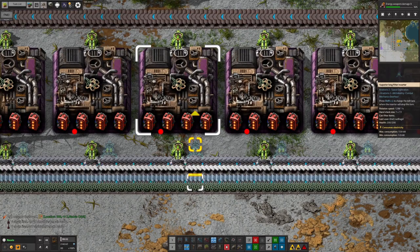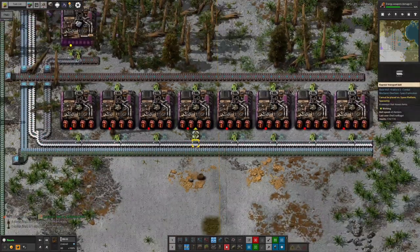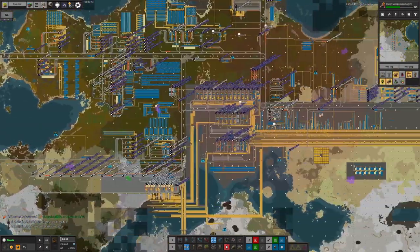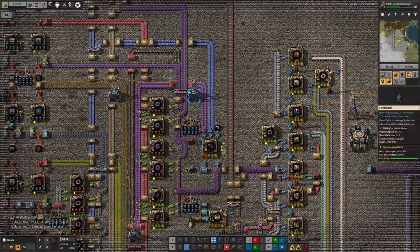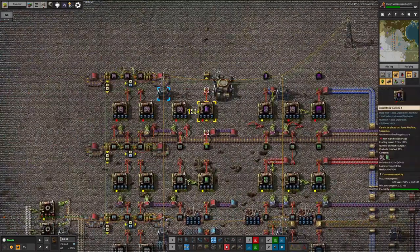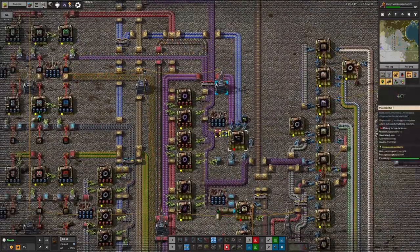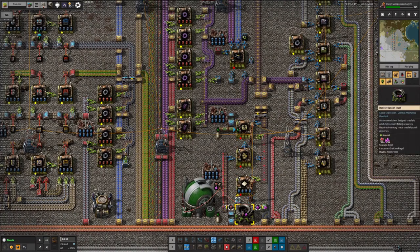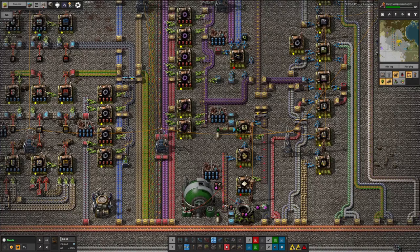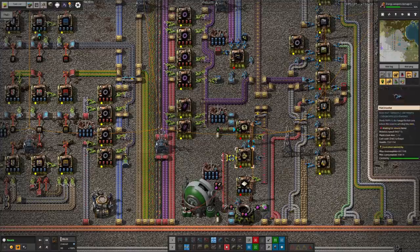The reason it hasn't actually kicked in yet is because we haven't got these superior long filter inserters. They're really, really fast but also rather expensive. Unfortunately, we've turned off the supply of them because I desperately needed some purple underground belts, though I think I've since cancelled that. They're not being made at the moment, so we're very short of them because they come from iridium bearings, which come from iridium girders, iridium plates, and iridium ingots — which we don't have any of because Mike has had some supply problems.